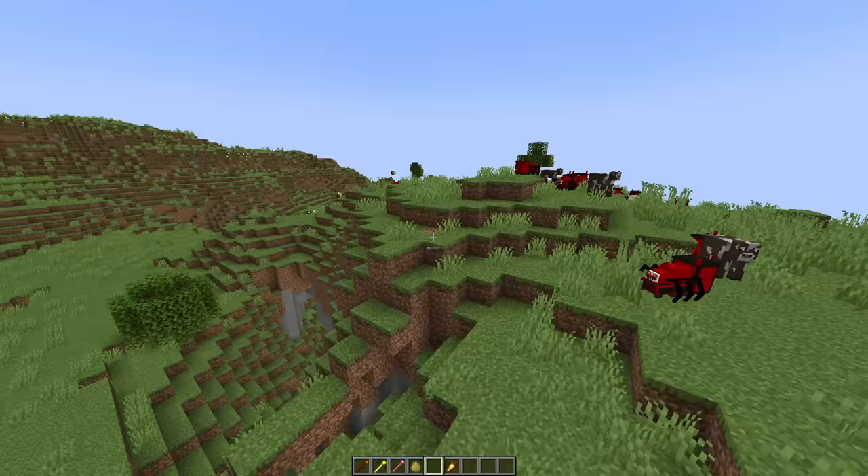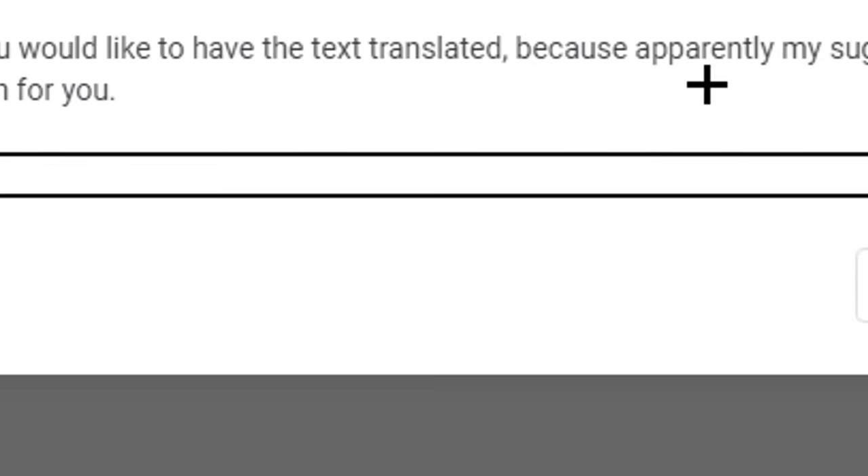It's time for the next mob. The next mob is the warden. Translating, and we got buff green. For this one, let's make the Hulk.